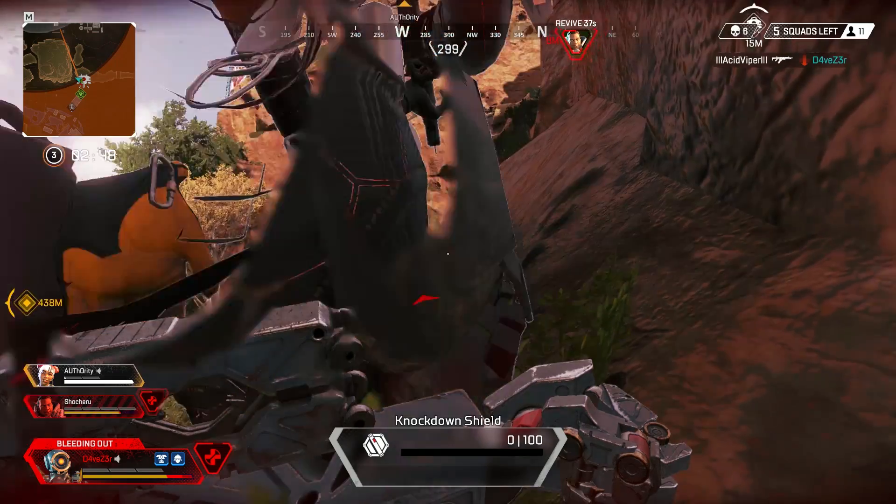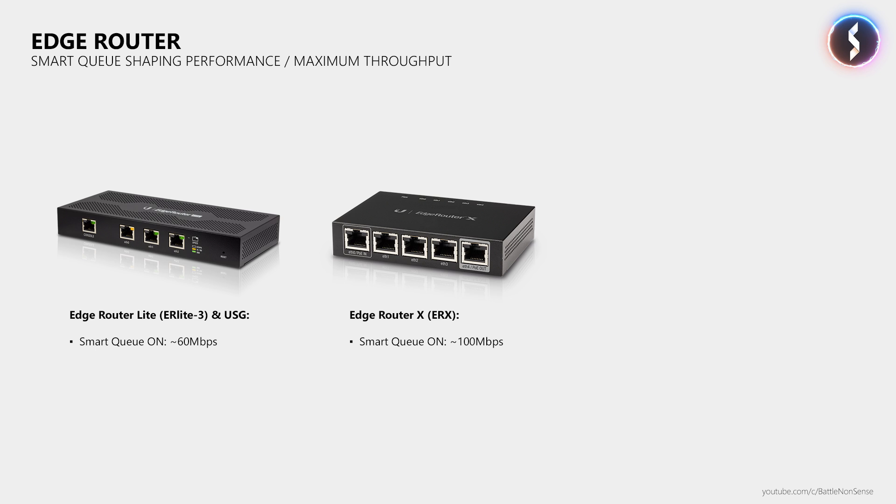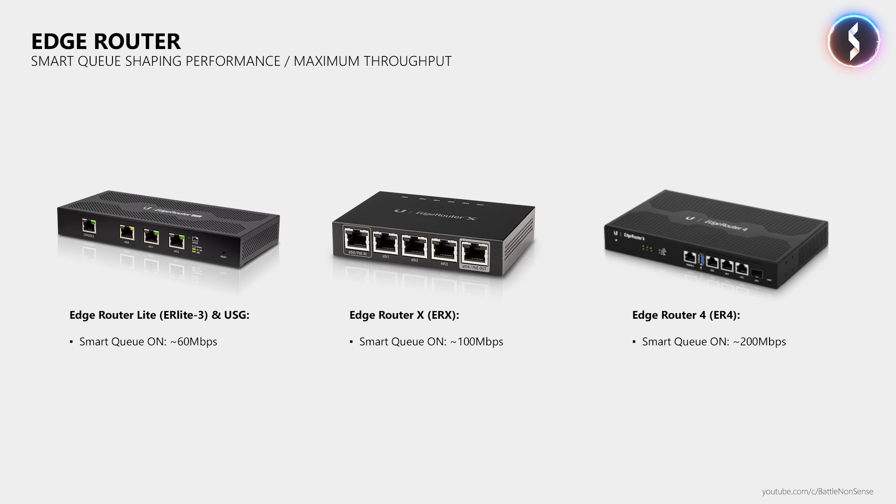The processing power of your router quickly turns into a bottleneck for the throughput. With Smart Queue enabled, an EdgeRouter Lite as well as the USG cannot provide more than 60Mbps. So if your internet connection can do 200Mbps, you get limited to about 60Mbps with the EdgeRouter Lite and the USG as soon as you turn on Smart Queue. In that situation Smart Queue will still prevent ping spikes, but your internet speed is limited to 60Mbps because the hardware of the router reached its limits.